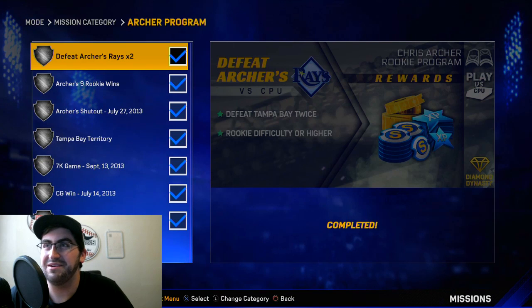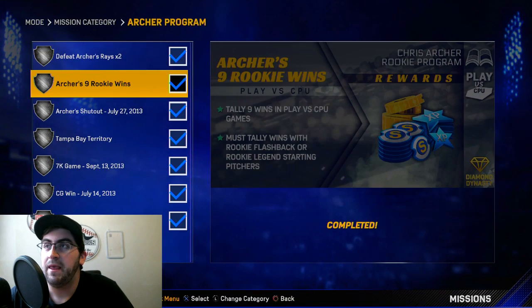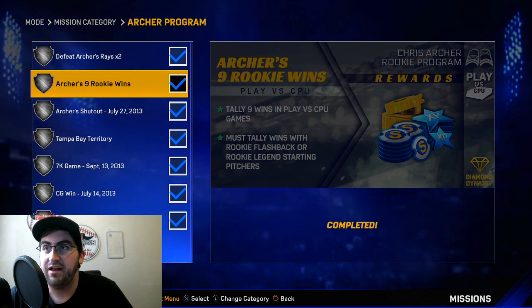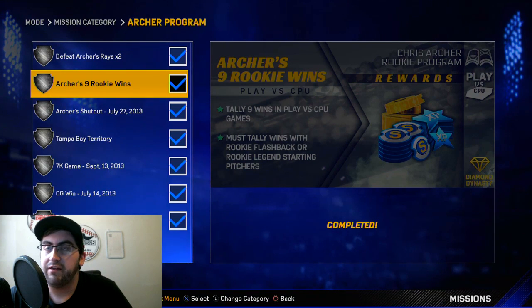Let's get into the Archer program. First up: defeat Tampa Bay twice on rookie difficulty or higher in play versus CPU games — very easy to do. Next up: tally nine wins in play versus CPU games with a rookie flashback or rookie legend starting pitcher. That's pretty easy as well. A lot of those guys you can get from the collect 15 rewards for certain teams — like CC Sabathia for the Indians or Johnny Cueto for the Reds. Throw them all in your starting rotation and you'll eventually get those nine wins pretty easily.